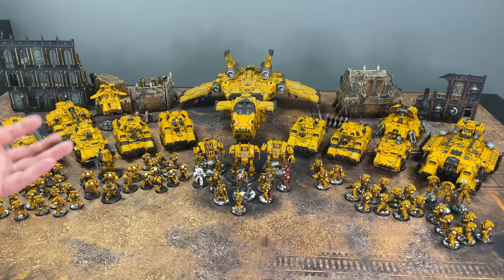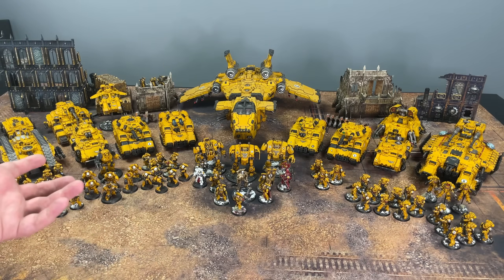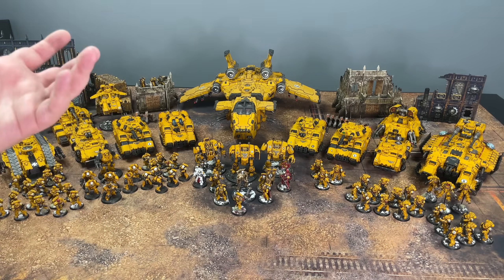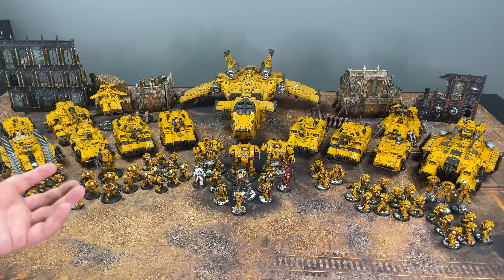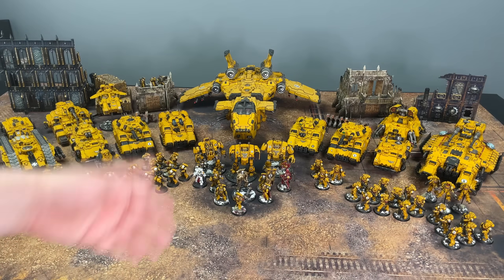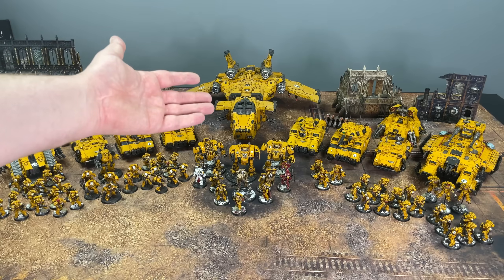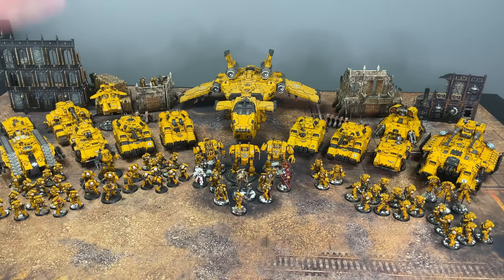This is what I've got so far, so I think it's best if we just jump in, go down to each section, and look at everything I have as an Imperial Fist — get some stuff up close. Some of the new Terminators, the new Dreadnoughts and stuff like that. Most of this you've probably seen from previous videos, like the Stormbird. Let's get close and look at my glorious Sons of Rogal Dorn.